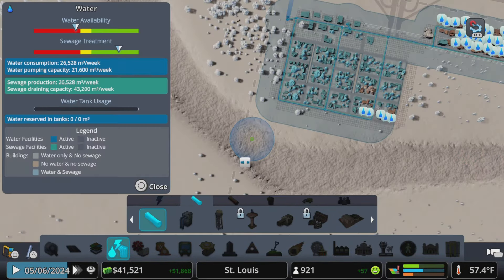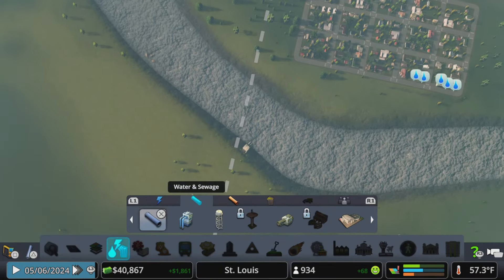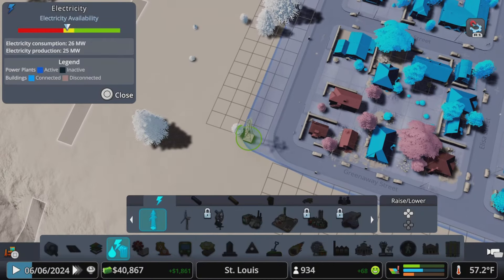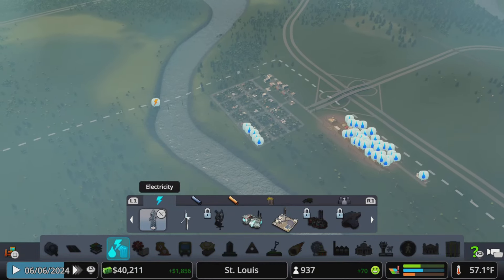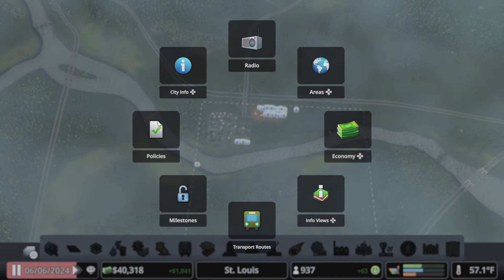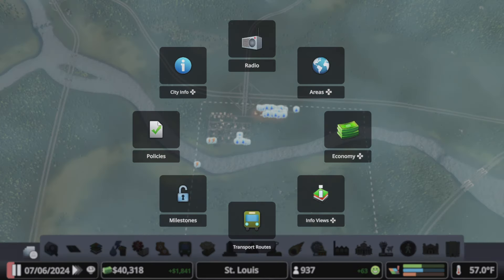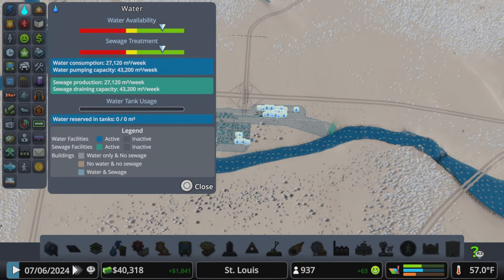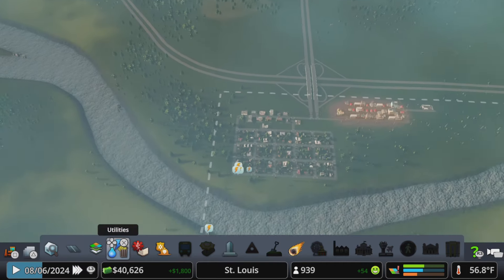We'll put it on the opposite side so it is a little less obtrusive for noise pollution and visual pollution as well. Let's connect this up to our current system, and we need to get some power over there, so we can go to our electric lines and run a line across the river to connect this up. Now we are pumping and disposing the same amount, so we can go to our economy and bump the budget for water all the way down to 50 again — no need to spend the extra money.